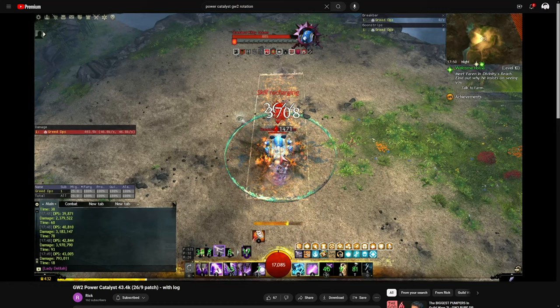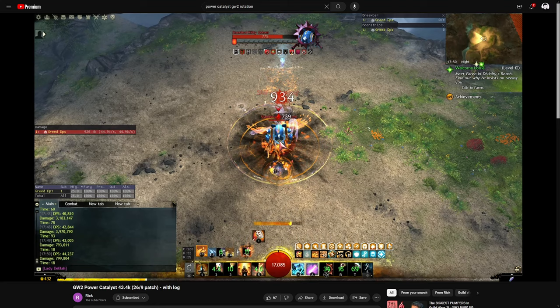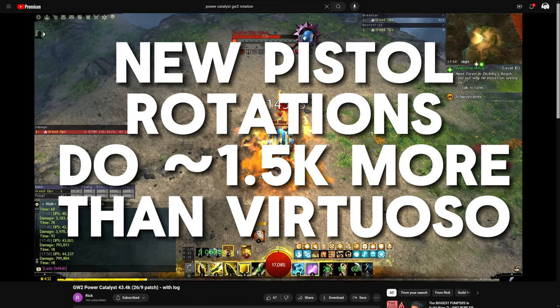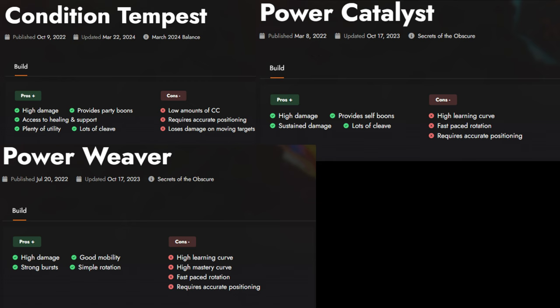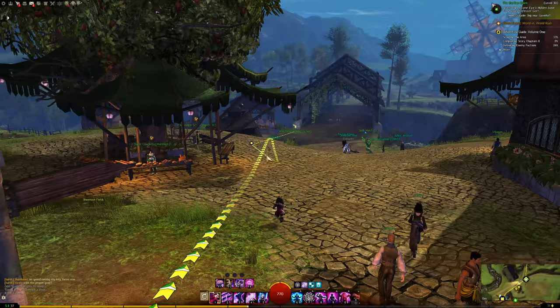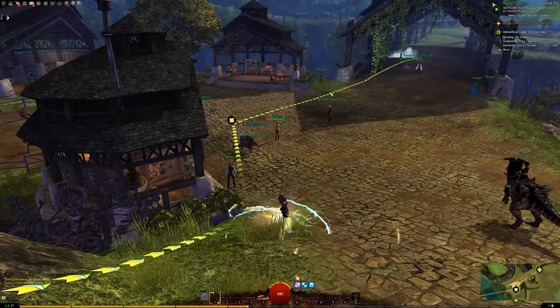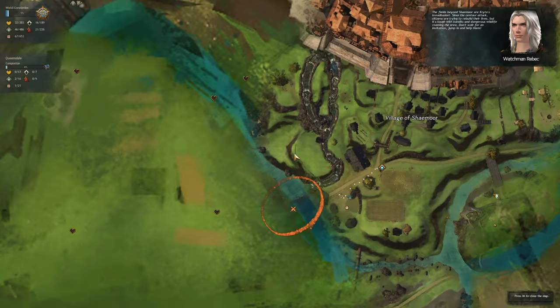The DPS builds are selfish — they're reliant on everybody else to carry the boons, provide stab, and so on. The Power Catalyst and Power Weaver both use sword. Condi builds do less damage than Virtuoso, and Virtuoso has significantly higher access to CC, utility, and higher damage than the Condi Elementalist builds. For the power builds, Power Vindicator does only 200 less damage than Power Weaver and is significantly easier to play with a lot of CC and utility baked into the kit. Even Heal Tempest lacks CC compared to Heal Druid, Heal Scourge, and Heal Alac Chrono, while providing pretty much the same amount of healing.